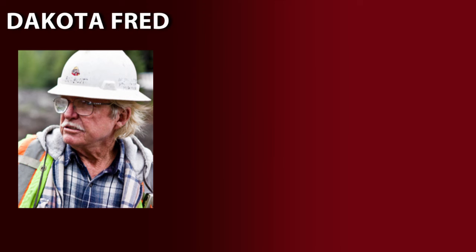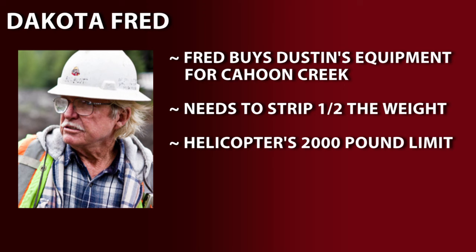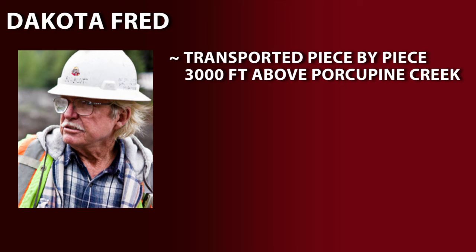After the $100,000 clean-out from last week, Fred is able to buy the equipment Dustin needs to mine Cahoon Creek. But to get to the new site, he needs to strip over half the weight from the mini-excavators to make them transportable within the helicopter's 2,000-pound weight limit. After removing both the tracks and the boom, will they be light enough to carry? Yes. The equipment is then transported piece-by-piece 3,000 feet above Porcupine Creek.